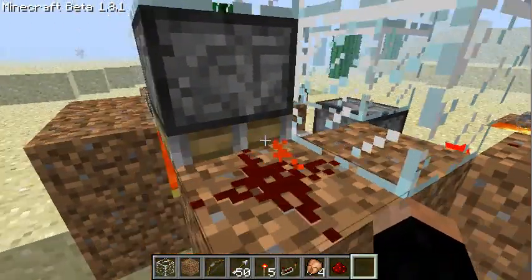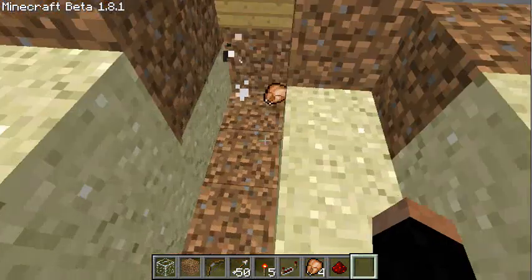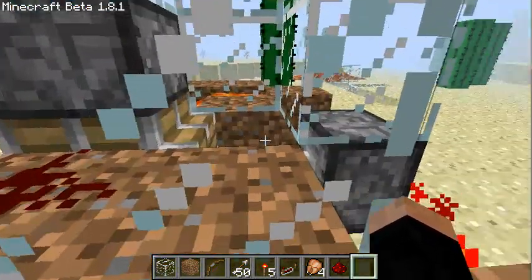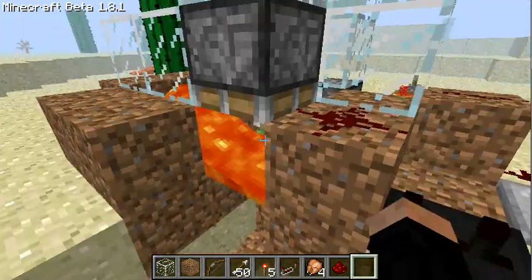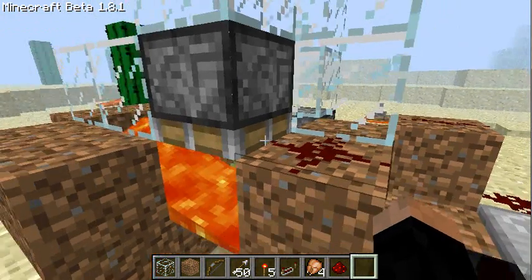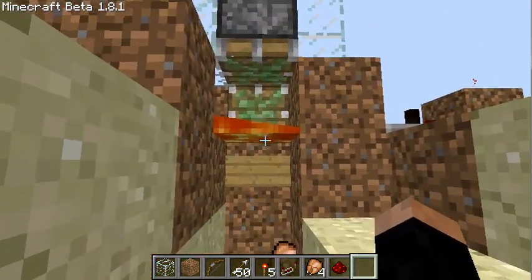First disadvantage: the chicken has to fall down one block since it stands on the extended piston. So too many chickens or jumping chickens will not get pushed into the lava here.